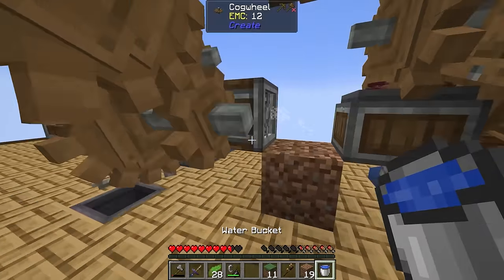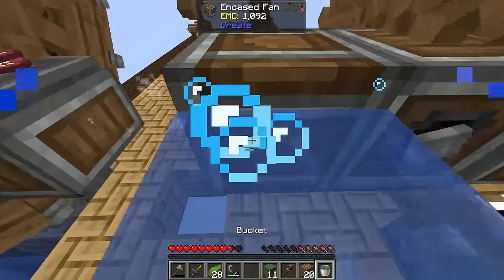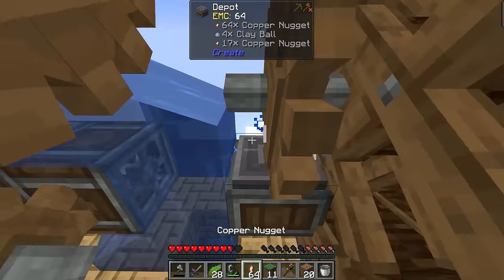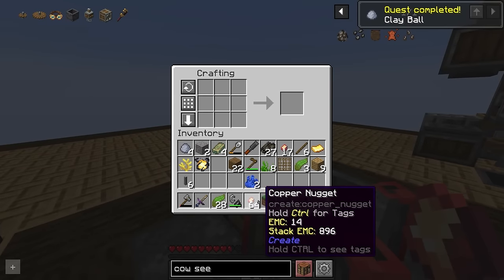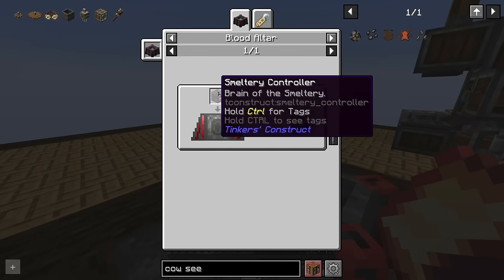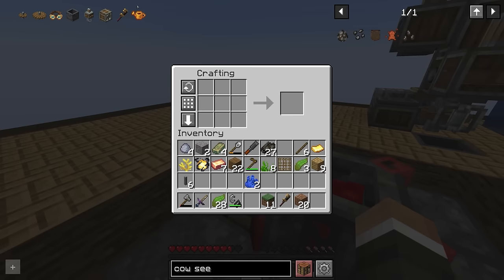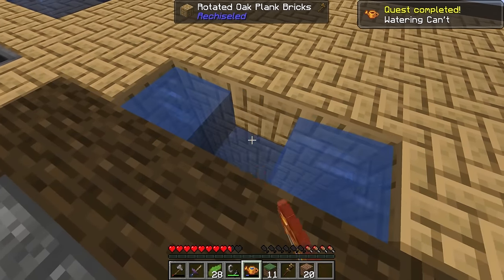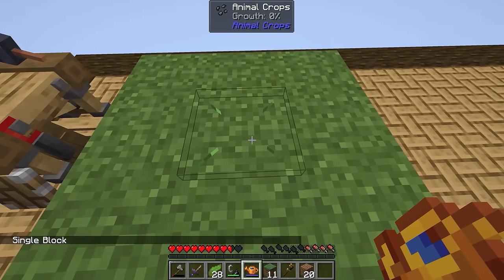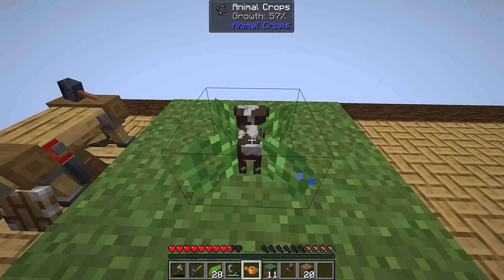We're going to put the crushed copper onto the depot and get our somewhat janky water setup going again to process it. We also get some clay as a byproduct, which is very useful since we'll need clay to get started with Tinker's Construct, the smeltery, and the furnace. Once we have at least four copper ingots, that should be everything we need to make the watering can. We shift right-click an unlimited water source to fill it. Single block mode is fine, and shift right-clicking the animal crop with the watering can makes it grow.